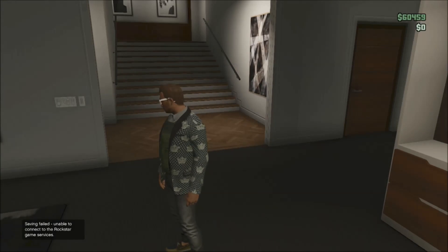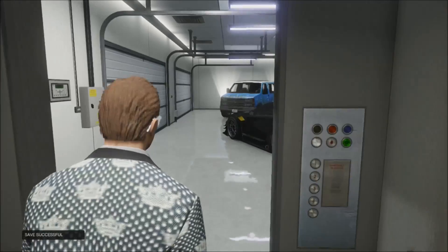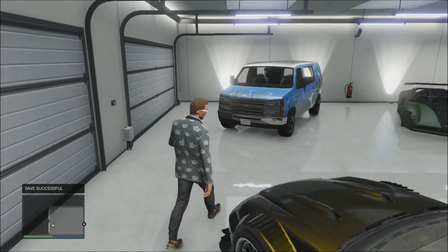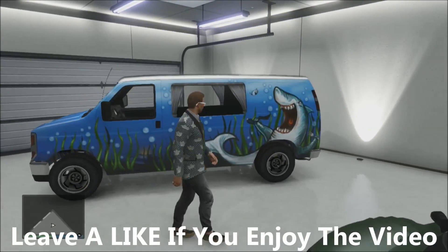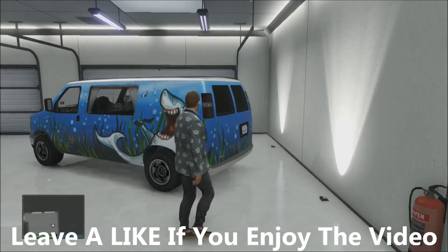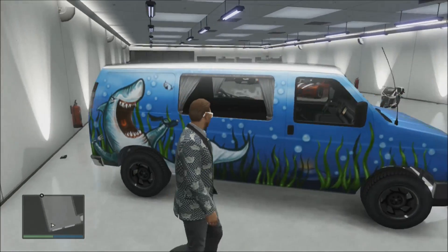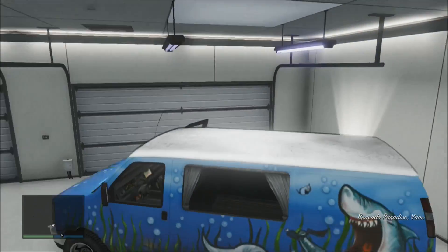In the Beach Bum DLC pack you can see we've got the BF 50, we've got the off-road truck — kind of like a jeep — and then we can see we've got the Bravado Paradise, which I'm going to show you in this video. If you want to check out the other vehicles, I also have gameplay of them on my channel — links are in the description. There is also a speedboat to cover but I'll probably do that tomorrow.